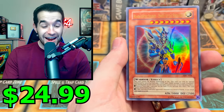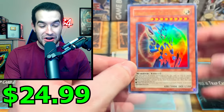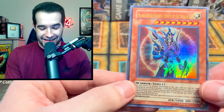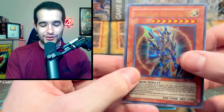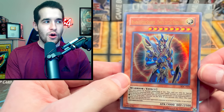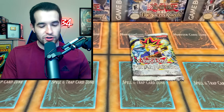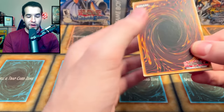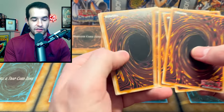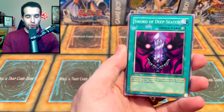Oh! And another one - we have a FOILED Black Luster Soldier - Envoy of the Beginning! Oh my goodness! I said just once, but now it's twice - Black Luster Soldier. The seal has been broken! We will pull it - the Seal of Orichalcos can't hold us back anymore! Black Luster Soldier - I told you guys today is the day we get good pulls. I knew it was gonna happen. This is the day - Black Luster Soldier Envoy of the Beginning! We have done the unthinkable - the second time we've done the unthinkable. That's insane!